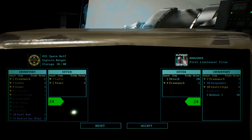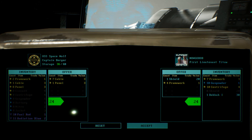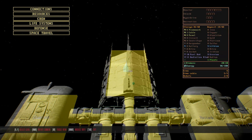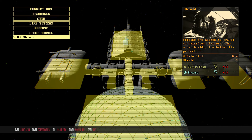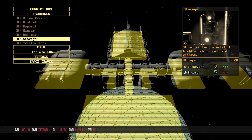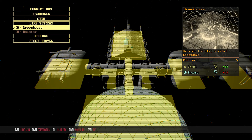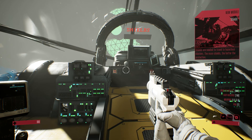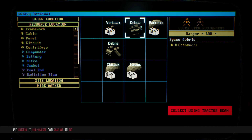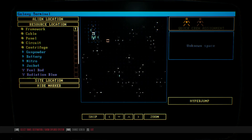Maybe just do that to even it out a bit — 24, 24. I hate this part of the game where I'm like, I don't know much about what I'm doing. Space travel. Centrifuges. What I do... we need energy and cables.